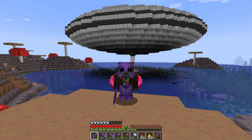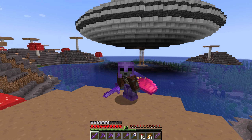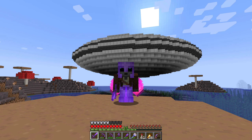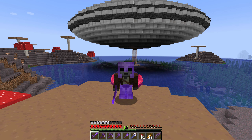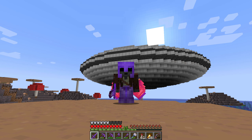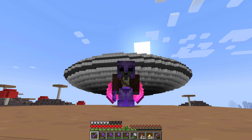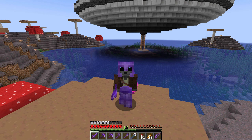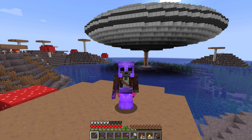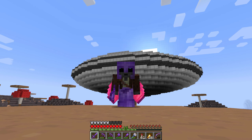I used iron blocks for the build — thanks to the iron farm, which provided tons and tons of iron to make all these iron blocks. I also used some polished deep slate stairs going around just to give it some bands of color. The next thing I want to do is get some lights going around — I want sea lanterns going all the way around that center strip, but I only have four sea lanterns on me and had twelve total.